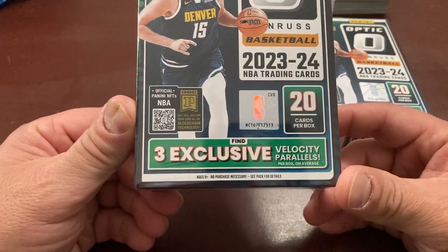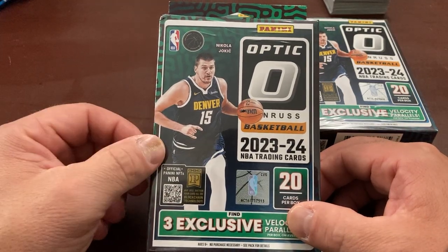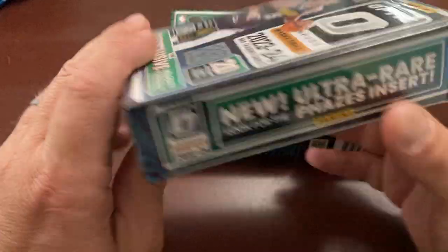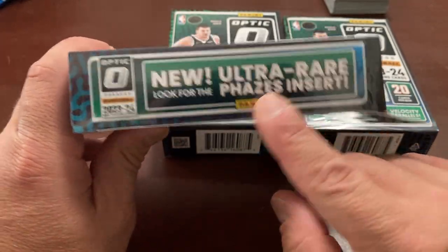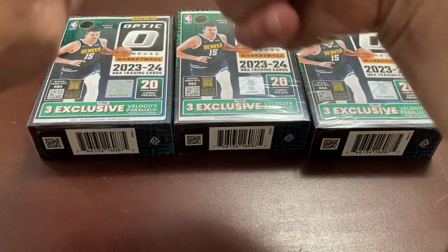There are three velocity parallels per box on average. I've been enjoying hangers a lot, especially Select. Select were quite cheap. Prism a little bit more, but still in my mind very good. So that's what we're looking for — let's do one of those with a Wemby, all right? There are 20 cards per box. Let's rip into these.